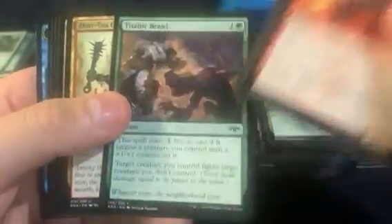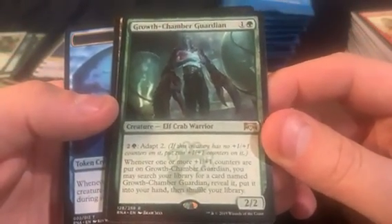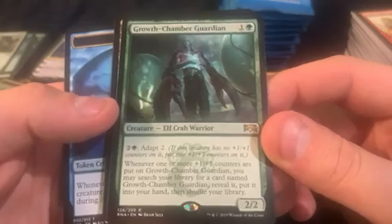Simic Ascendancy. They could easily just put a Smothering Tithe in a Commander deck and that really wouldn't be the end of the world either. Growth Chamber Guardian. It would probably just supercharge that one too fast and then you're stuck with a whole bunch of decks that don't do anything. Fine — that happens anyways.